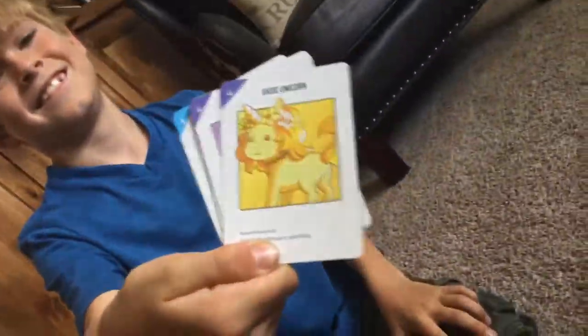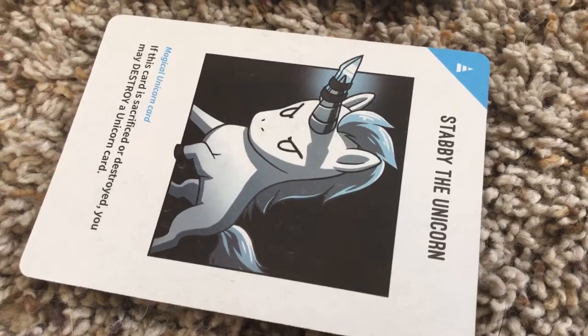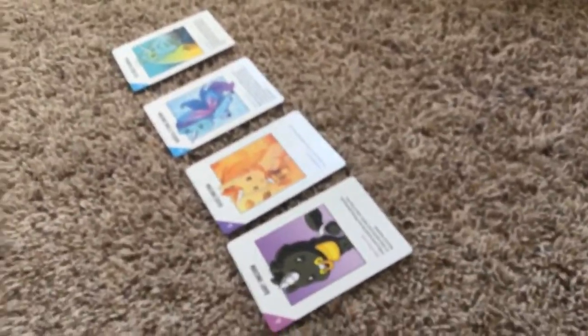Now it's my turn — I'm going to draw a card. I'm going to use Stabby the Unicorn. When this card enters your stable — if this card is sacrificed or destroyed, you may destroy a unicorn card. So if you kill this card, I can kill one of your cards.